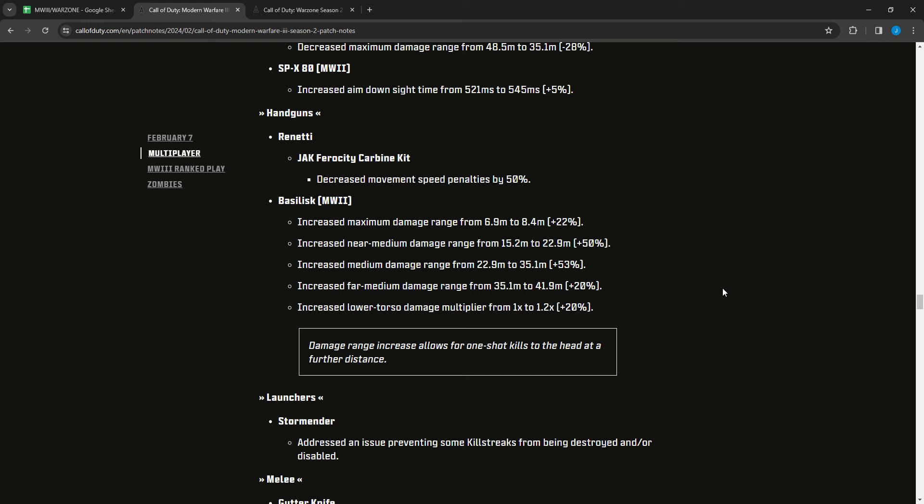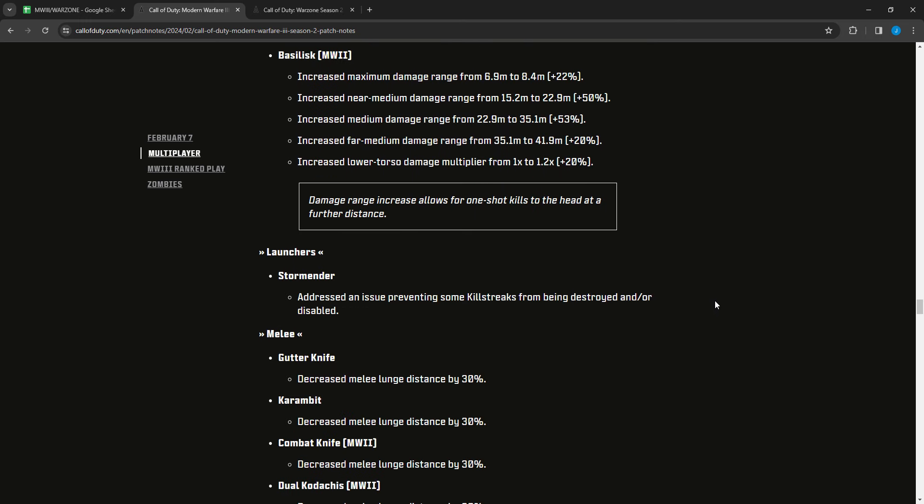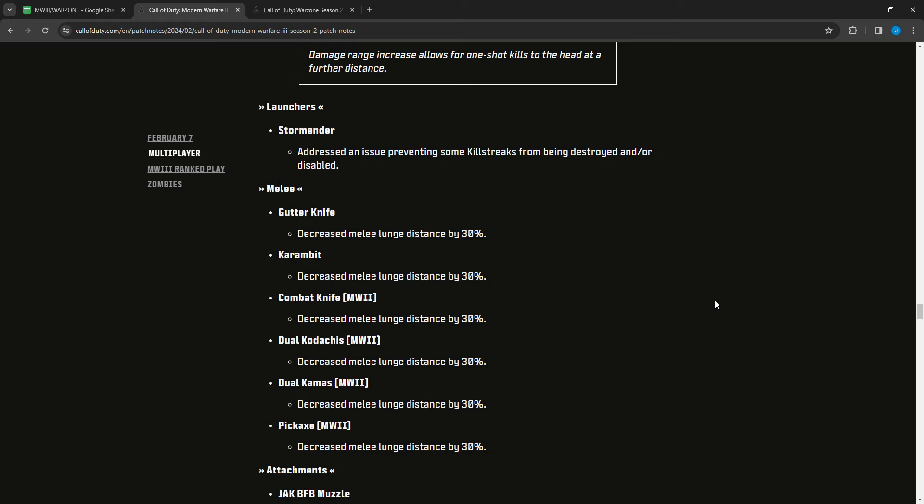The Basilisk's damage range increase allows for one-shot kills to the head at a further distance, though the max damage range increase itself is not very big — maybe it applies to the other damage ranges that received bigger buffs. For launchers, the Stormender addressed an issue preventing some killstreaks from being destroyed or disabled — it wasn't working before, now it's fixed. All melee weapons had lunge distance decreased by 30 percent on all Modern Warfare 2 and some Modern Warfare 3 weapons.